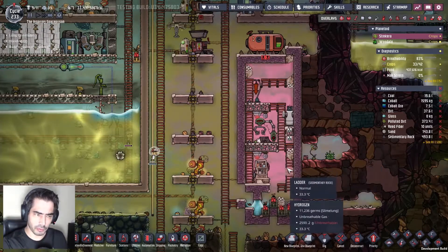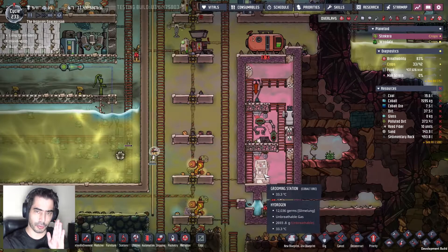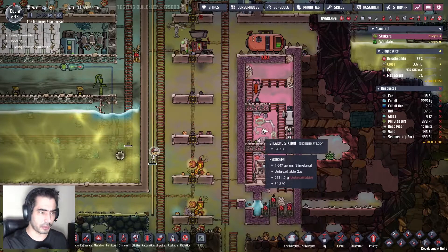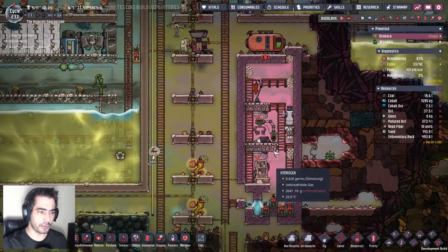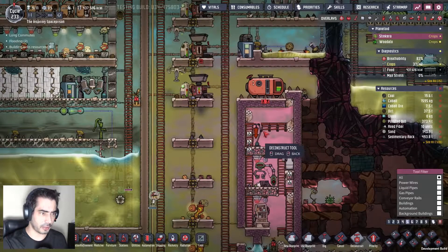I'm going to have to make a slight change here. I'm going to have to remove the ladders, push the equipment to the left one tile, and then remove the remaining tiles. Let's start by this.